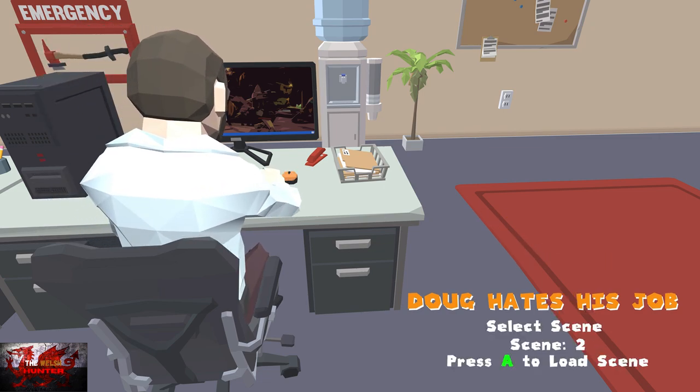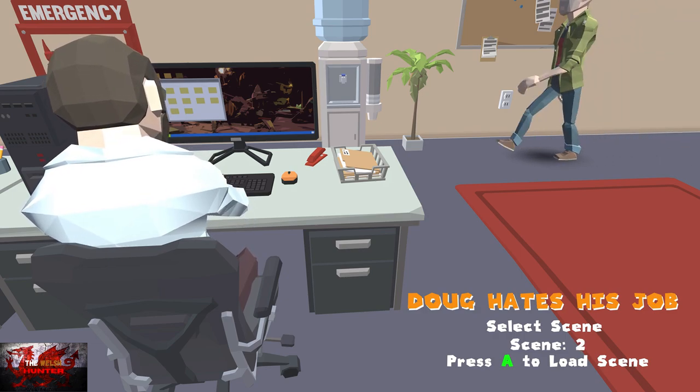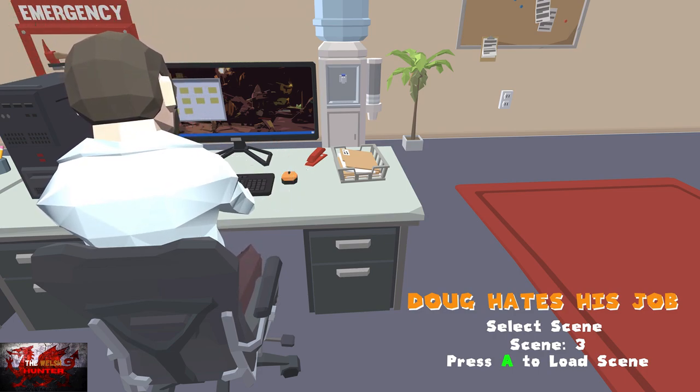Press the A button to begin and then press the right bumper 10 times and the B button to get to this scene select. Right bumper 10 times, then B, and you'll see this scene select, and we're going to go straight in with scene number 3.